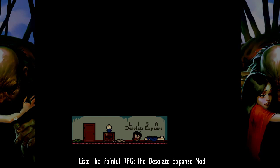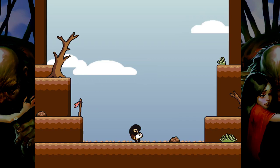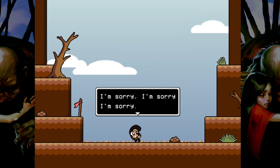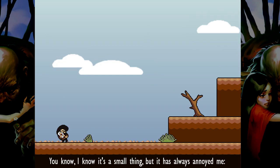Lisa the Painful RPG, the Desolate Expanse Mod — and bam! We're now in the post-apocalypse. It's very blue. It's the worst thing imaginable — a small baby. I'm just gonna toss it up in the air and... whoops! It is funny how, even in this game's more serious moments, it still manages to squeeze in good jokes. This game is so, so stupid.